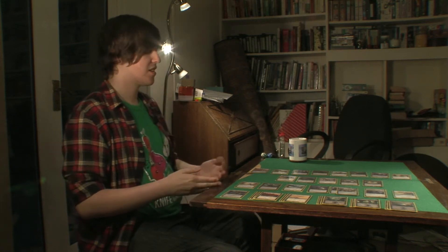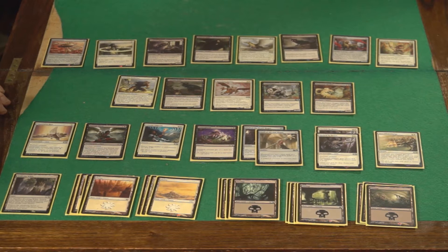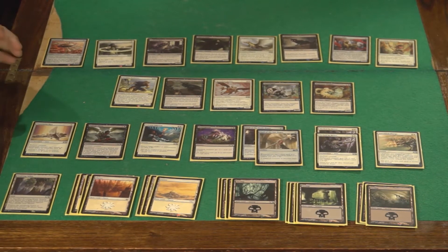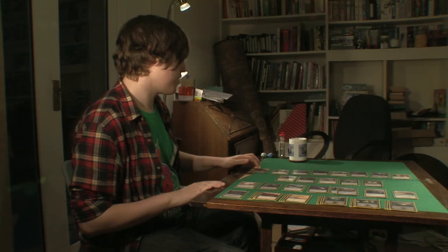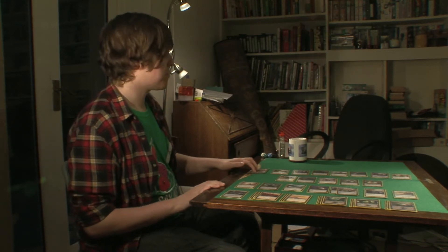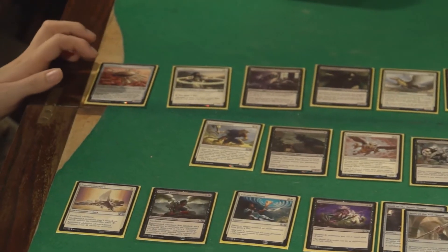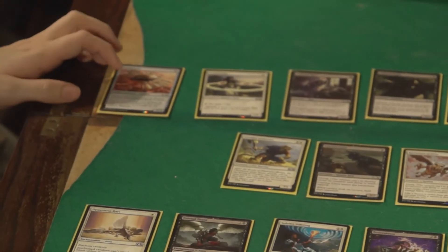Okay, so this is my deck. I've tried to base it around being really cheap and really getting all my stuff out early as possible. First of all we start off with a zero cost card which is a 0-2. It's there because it's a free thing to cast whenever, and hopefully it can get buffed up by some of the instants and sorceries I've included.